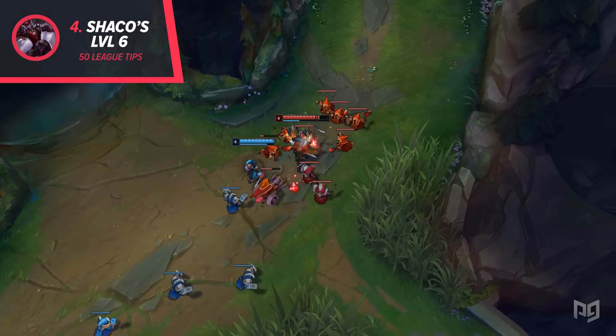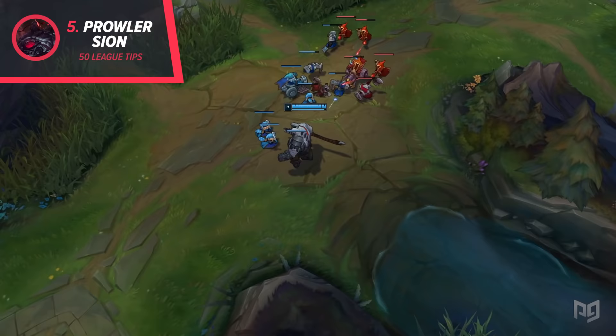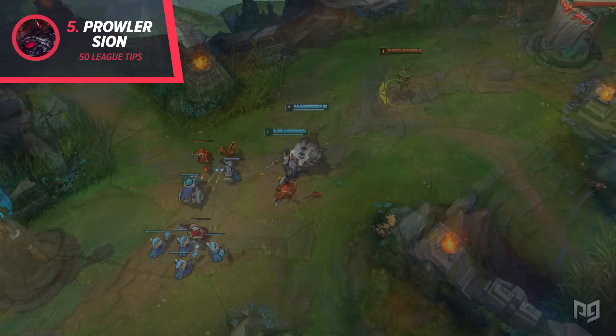5. You can Sion E a minion then use Prowler's Claw to travel to it, making for some pretty crazy plays. You can also Prowler's Claw during Sion's passive, making 80 lethality Sion an even stronger off-meta pick than before.